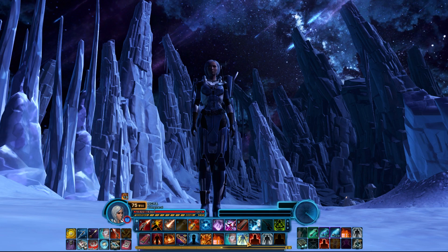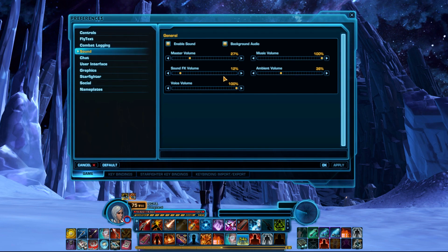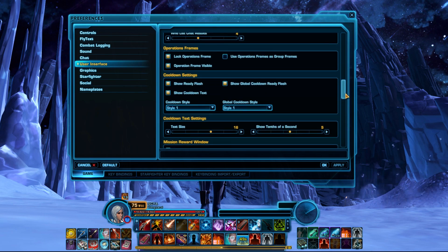If you like seeing exactly how long you have left on your abilities as a timer, you can enable this by going into Escape Key, Preferences, User Interface, then scroll down to the Cooldown settings and check Show Cooldown Text.